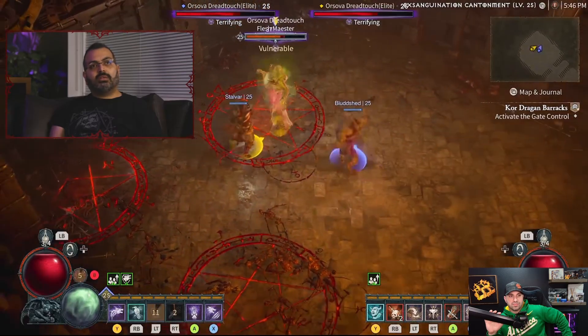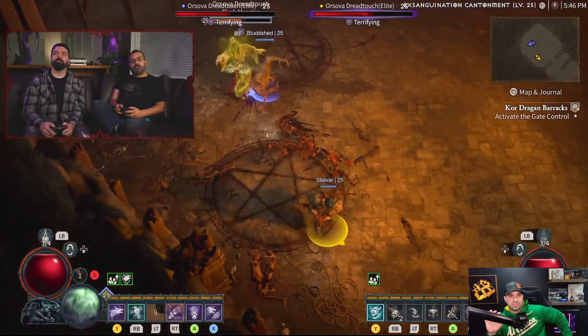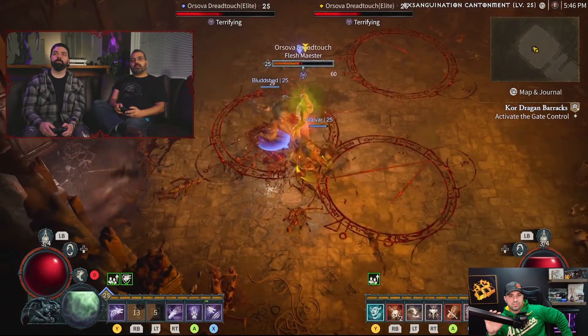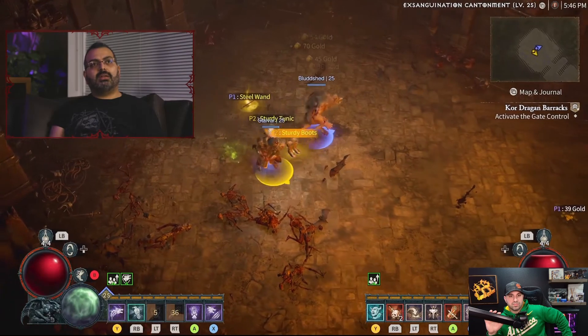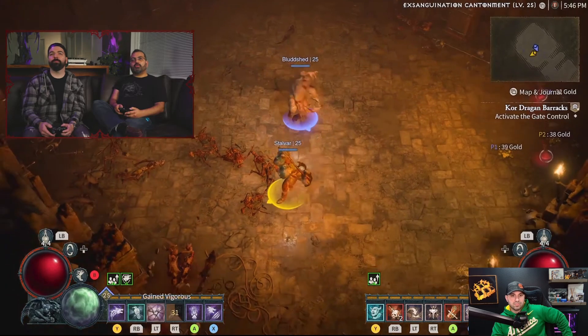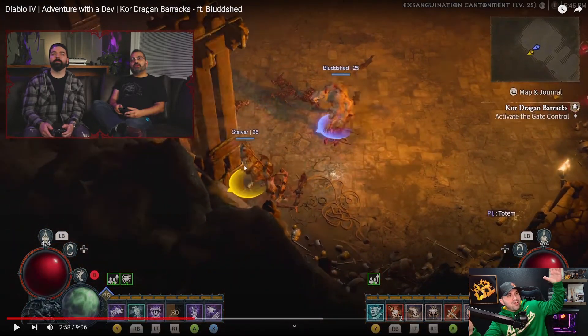In the beta, the level cap is set at 25, and players can complete the entirety of Act 1, which takes place inside Fractured Peaks — full story mode with cut scenes. Beyond the main campaign there are multiple strongholds, a bunch of dungeons, and side quests, each with their own little story.